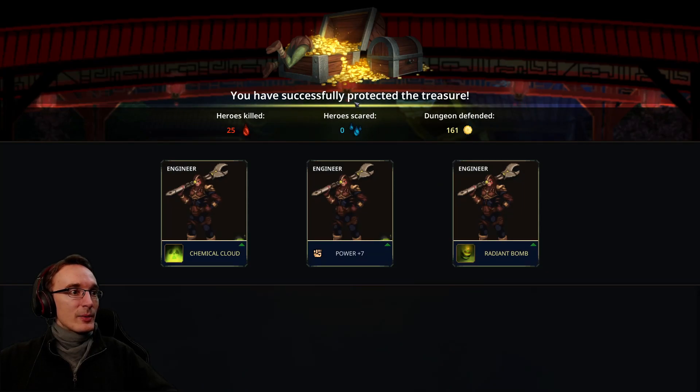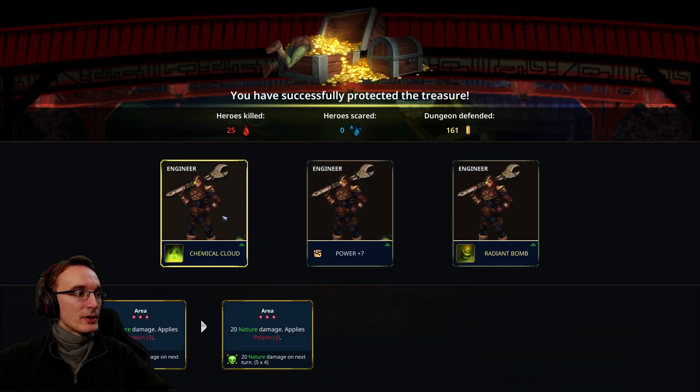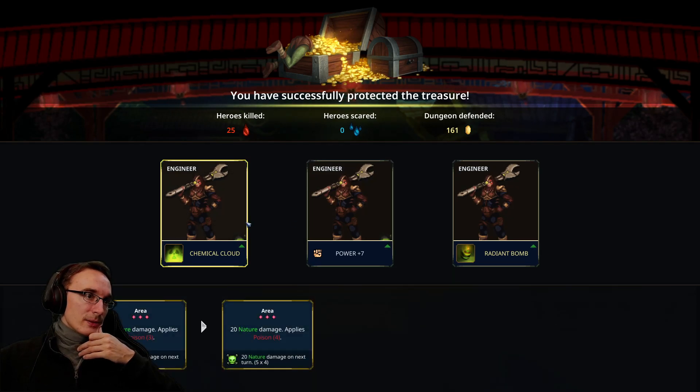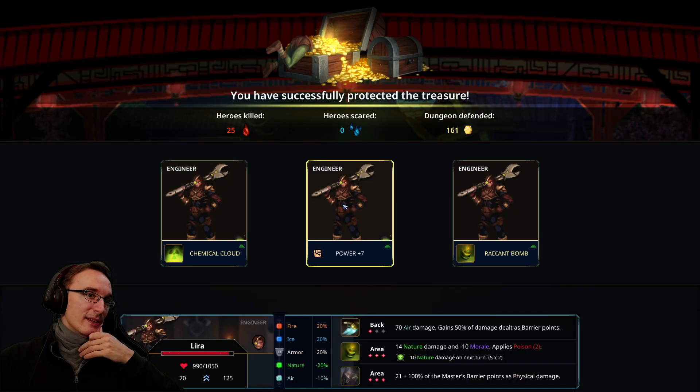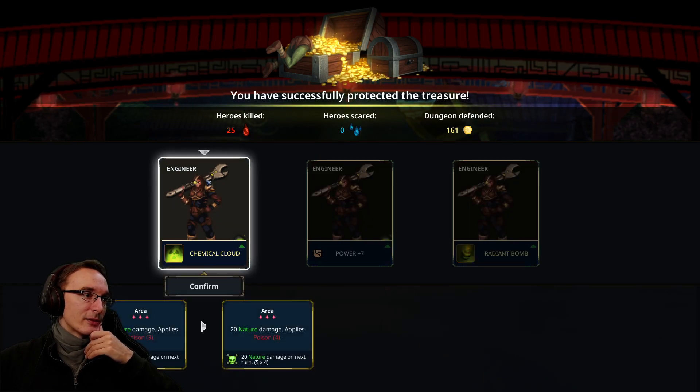We got an upgrade — more power. Chemical cloud dealing a bit more damage and one more poison. The radiant bomb has a better attack there too. Chemical cloud is probably the one I would use most often, and I have kind of a poison focus with those skeleton scientists. So let's do it.